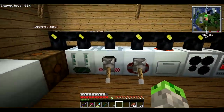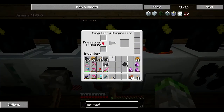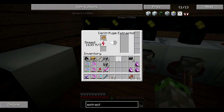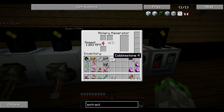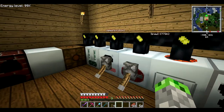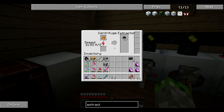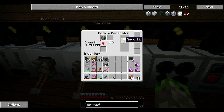Now we have four of the advanced machines and these will do a very good job of doing what we need them to. We should be able to compress raw carbon mesh — look at how much faster that is already, and this thing's not even up to full speed yet. The extractor — if we throw sticky resin in — much, much faster. For the rotary macerator I'll throw in a little cobble to make it into sand just so you can see how much faster it is. These machines aren't even at full speed yet, and yet — look how much faster that extracts.